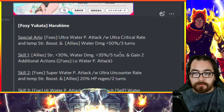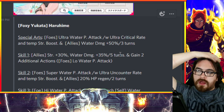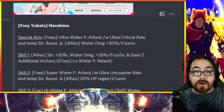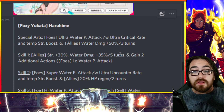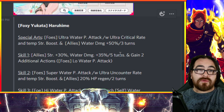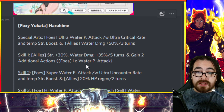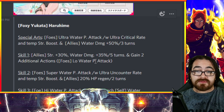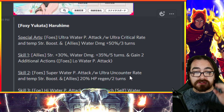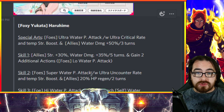Units aimed at war games will still be useful for AOE seventh zones — I use my winter belt and Shigasar for AOE water seventh zones and they do fine, though probably because I don't have a water resist debuffer. Skill one: allies strength plus 30%, water damage plus 35% for five turns, gains two additionals. Skill two is the first super modifier I've seen here — AOE super water physical attack with ultra uncount rate, temporary strength boost, and allies 20% HP regen for two turns.